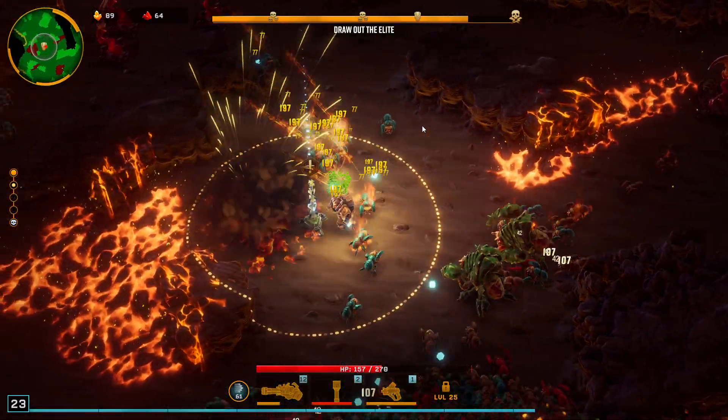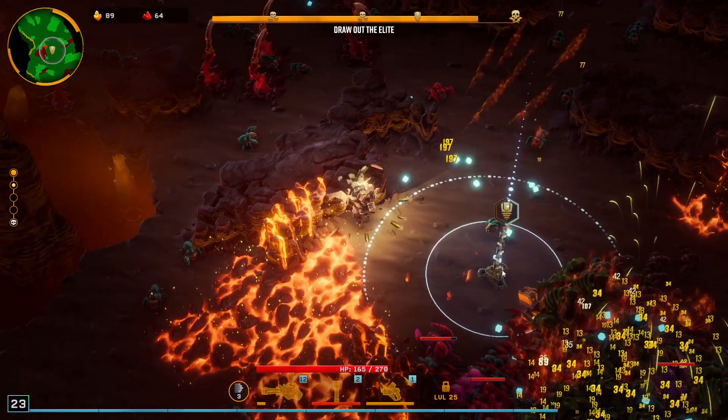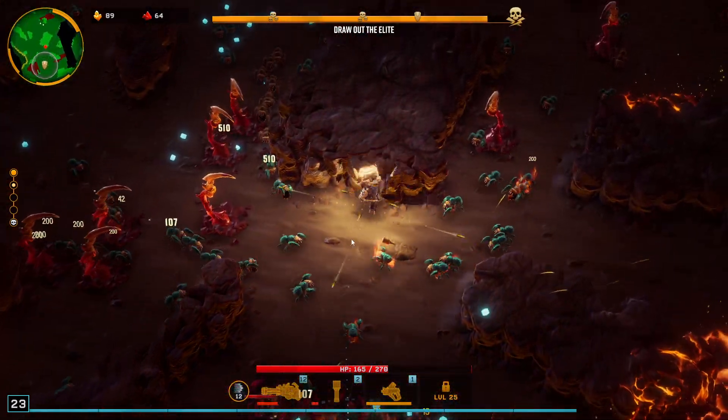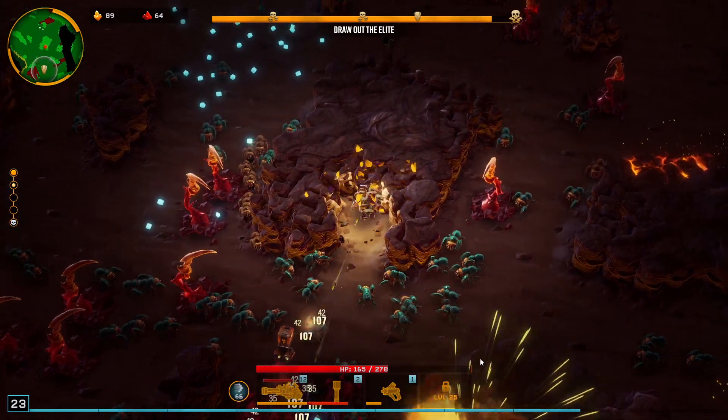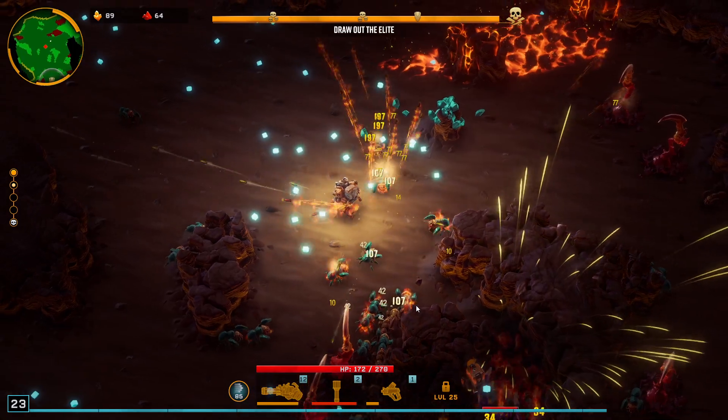Is this thing ready to drop? Now it's ready. I'm going to use that to kill the elites. If you're not sure if your weapon is good enough for elites, you can always use that drop pot thing to kill them — that's pretty good. Elites are coming already.